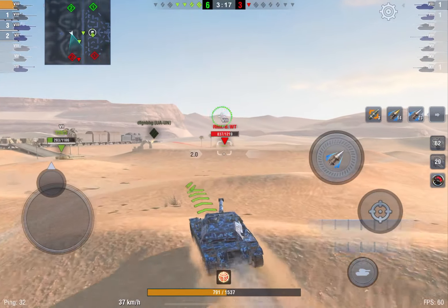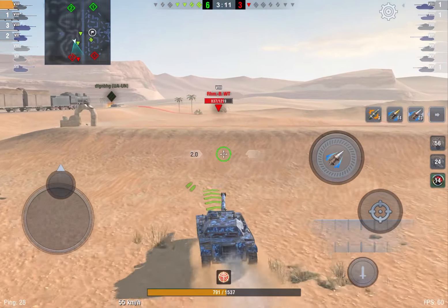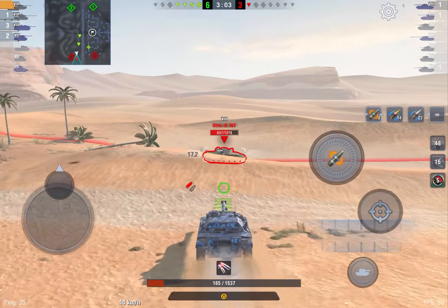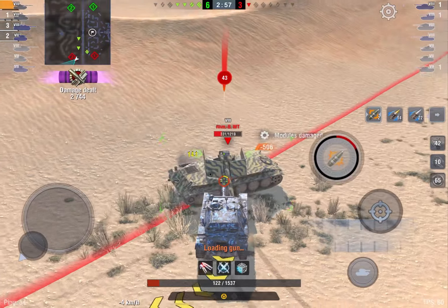Of course you pay for that with absolutely horrible armor. The mobility is not quite light tank mobility — 60 kilometers forward is the best among mediums, but it's still not enough to call this tank a light tank. It looks like a light, but it doesn't drive around like a light.